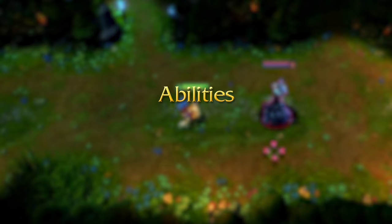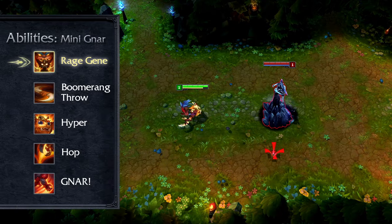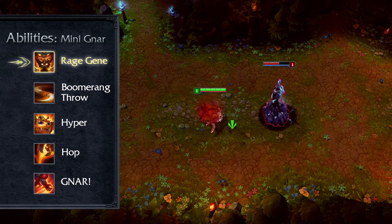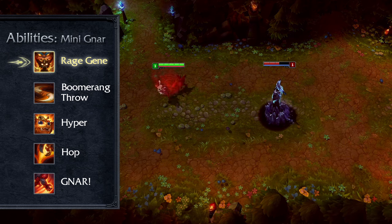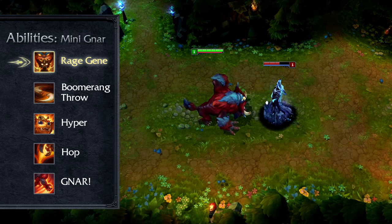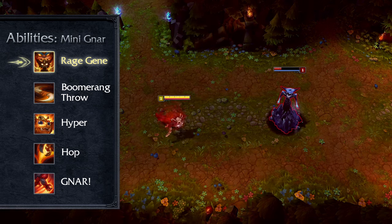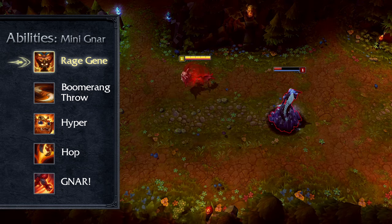Mini Gnar is a sprightly little guy thanks to his passive, which gives him bonus movement speed, attack speed and range. However, he's also got a temper — Rage Gene. With it, Mini Gnar generates rage whenever he's in combat, gaining bonus rage whenever he deals damage. Once Gnar fills his bar, he becomes aggravated, transforming after a few seconds, or on his next ability cast, into a terrifying monster, Mega Gnar.